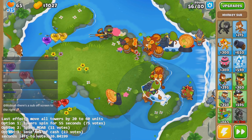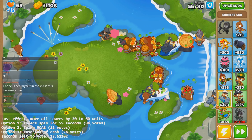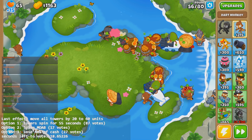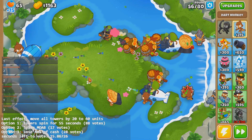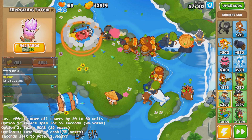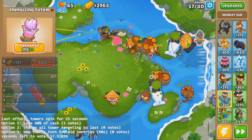There's a sub off screen on the right. Maybe my Cave Monkey is somewhere off the land — remember we moved it before? Although maybe you guys removed it, I don't know. Nice totem — yeah, it's going to be good. Spinny — thanks guys, we'll be good for the next little while here.